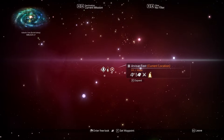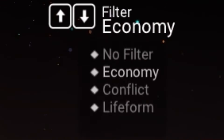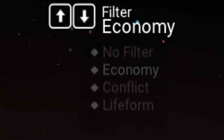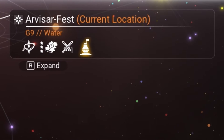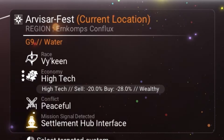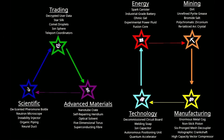In the galaxy map we want to set our filter to economy. It will color code every system making our job that much easier. As shown in the following chart, goods from each type of system will be valuable in another. So in this case, technology will be desirable in energy production systems. Or, if color coding works for you, we're in an aqua system and need to take our goods to a red system. Feel free to pause the video to check out the chart — it's really helpful.